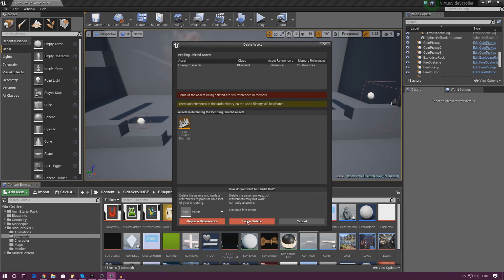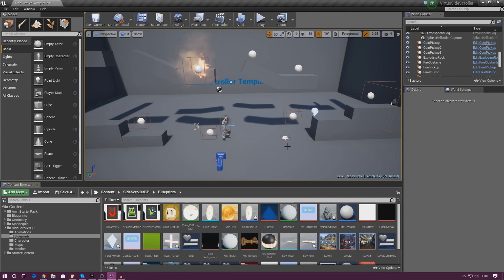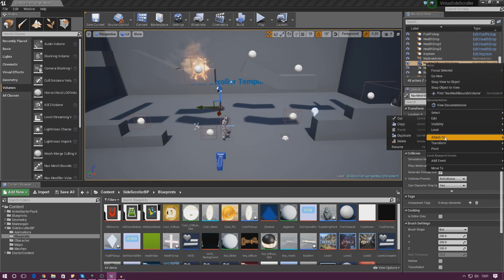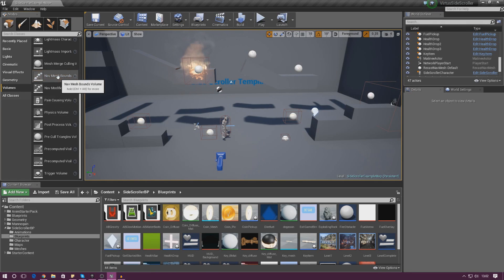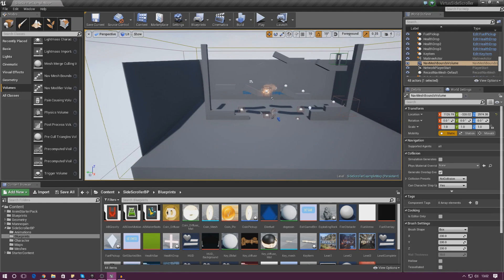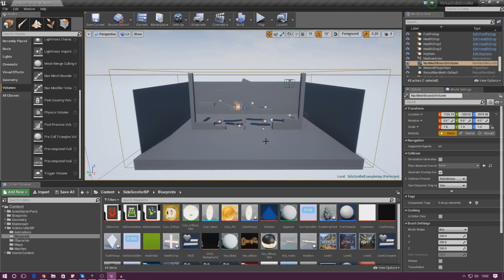Before we can do any AI stuff, there's one important thing we need: a NavMesh Bounds Volume. This tells the AI where it can and cannot move. The computer and engine use it to define valid movement areas. Go to Volumes, find NavMeshBoundsVolume, drag it into your scene. Note: in version 4.1.5 there's a bug where it disappears, but it does appear in the World Outliner.